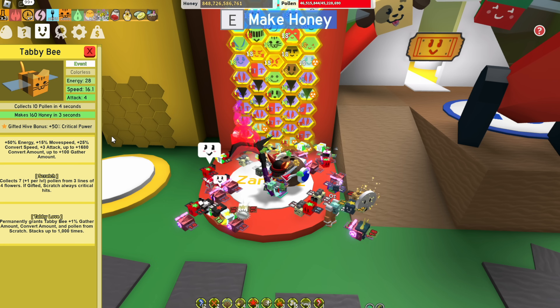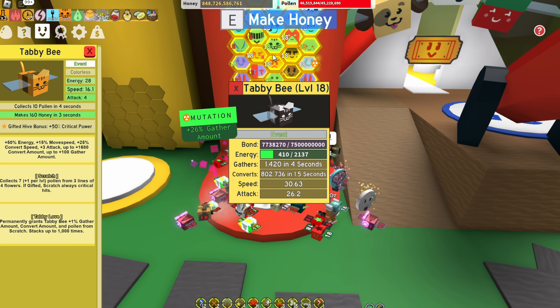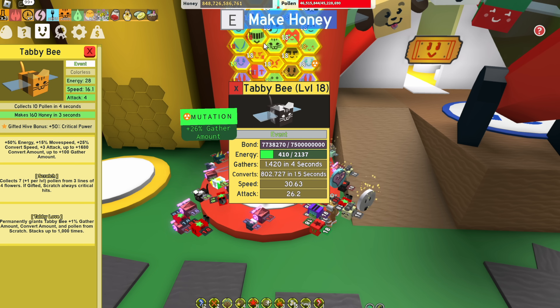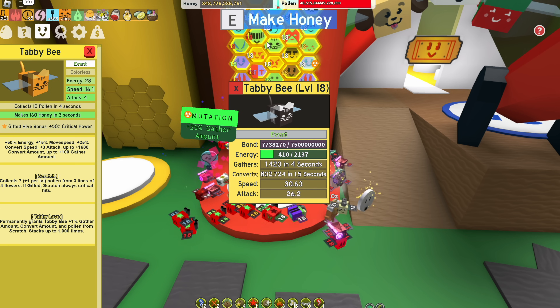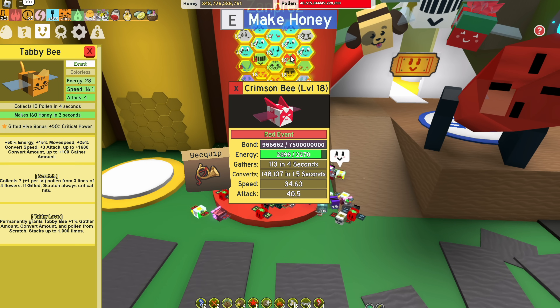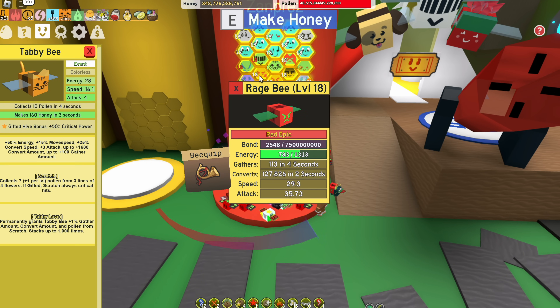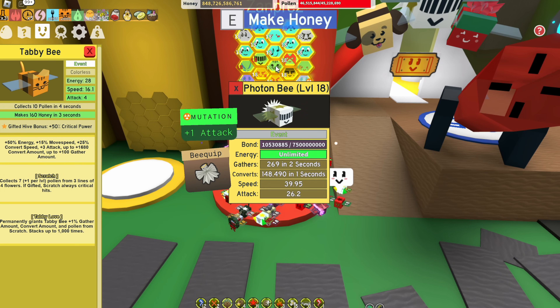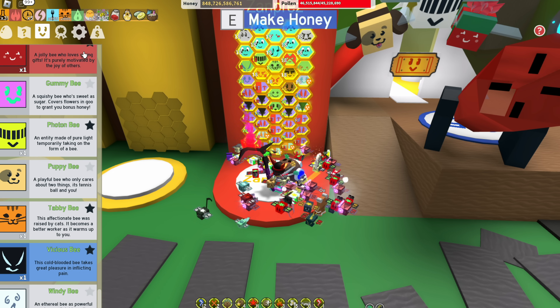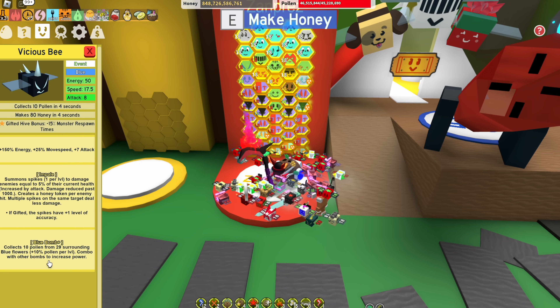Tabby bee is probably the best bee in the game — super, super strong if you have maxed out tabby love. Just look at that gather amount and that convert amount; it's so much higher than, say, the photon bee. That's a much, much lower stat in comparison. Definitely make sure you get yourself a tabby bee — that is so important.